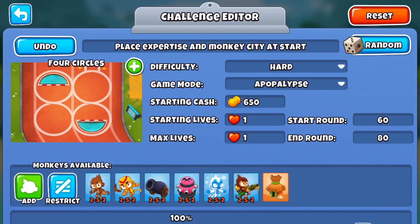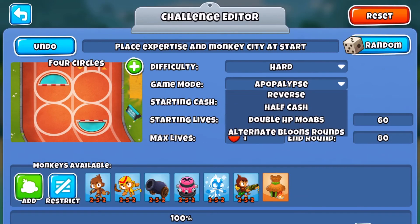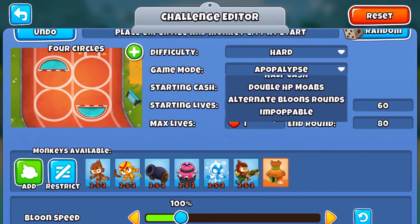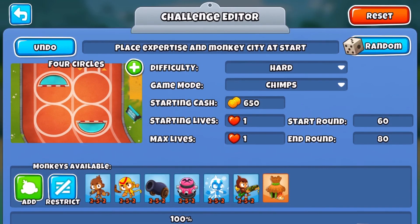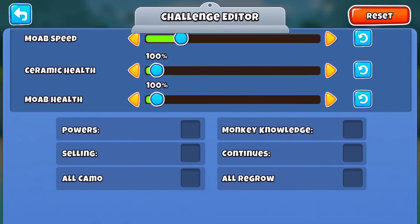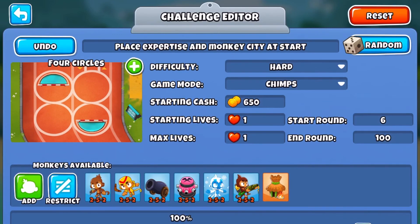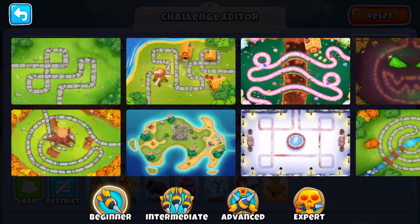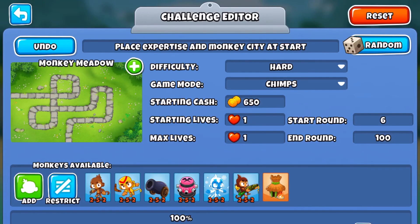It lowers your primary tower's ability cooldowns by 10%, which is a buff I didn't know it got. So I'm sure a lot of you don't know this either. But it does that, and it's a pretty insane utility when you use it. So basically, we are going to be playing on Monkey Meadows, because you know what? It doesn't get played all that often and it's a pretty fun map.